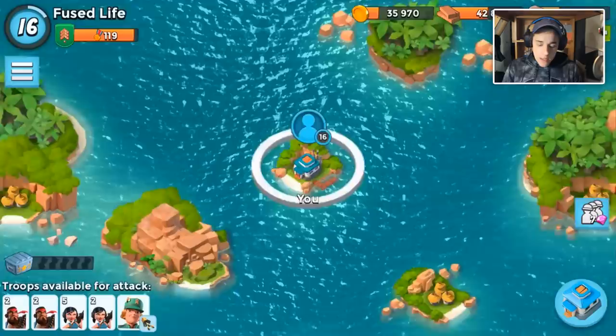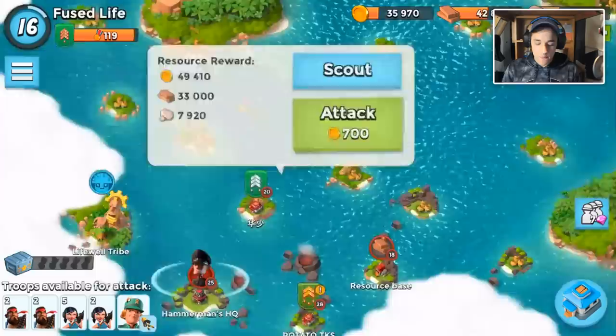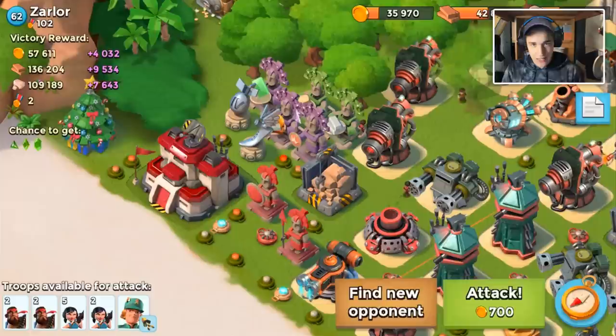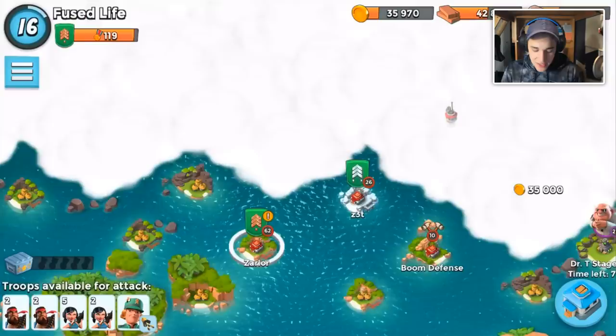Today guys, we have a level 62 spawned on our map and we're going to take him down. In addition to that, we're also going to take down Hammerman HQ 25. The level 62 kind of clickbaited you — he has his HQ on the edge so it's going to be an easy victory, but he's still a level 62 and it's pretty cool. I probably won't put it in the thumbnail.